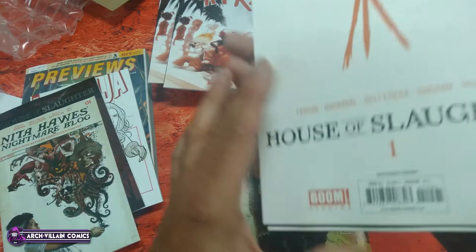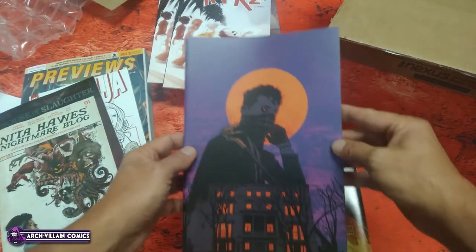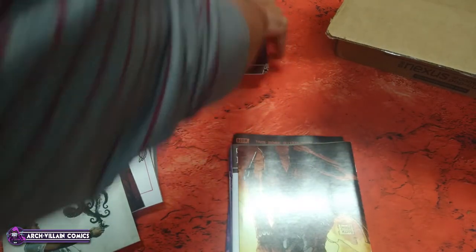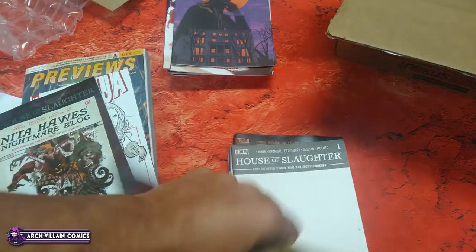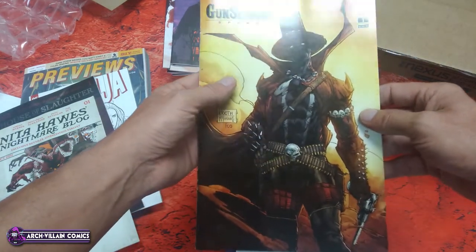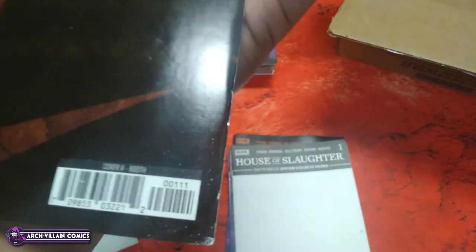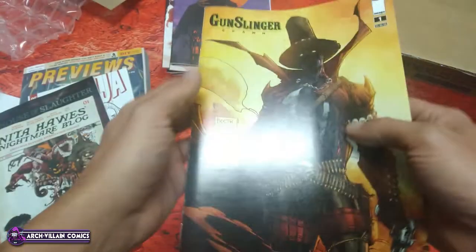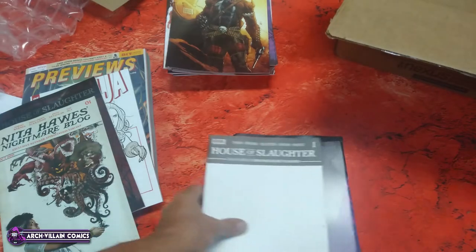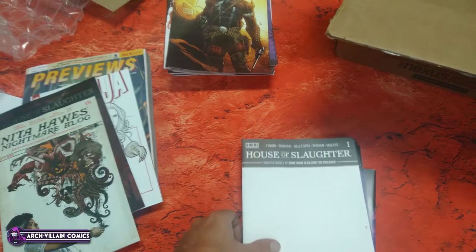Here is House of Slaughter number 1 unlockable variant. And Gunslinger Spawn number 1, Cover A. I feel like this came out last week — didn't that come out last week? They're just sending it. Huh, how about that?